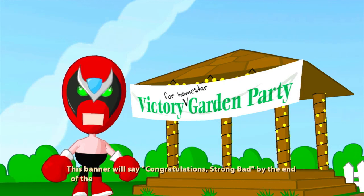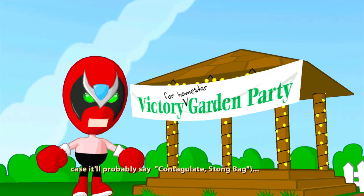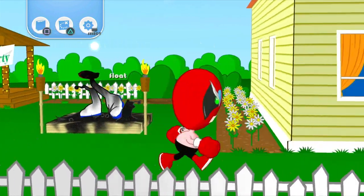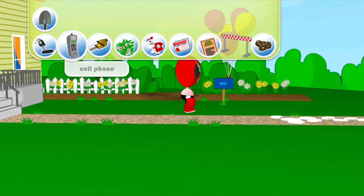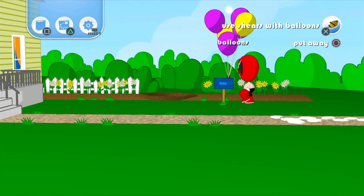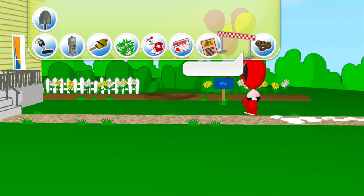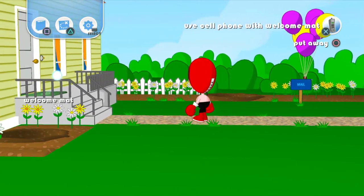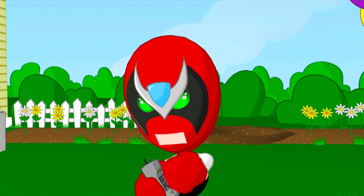This banner will say congratulations Strong Bad by the end of the day, mark my words. Unless Strong Bad makes it, in which case it'll probably say 'Contagulate Strong Bad.' But still, seriously, mark them. Maybe... cut the strings? Nah. Dad, I already tried that once, didn't I? Huh. Now, this is a glitch. Oh, I'll catch — Call Coach Z. This could be good.